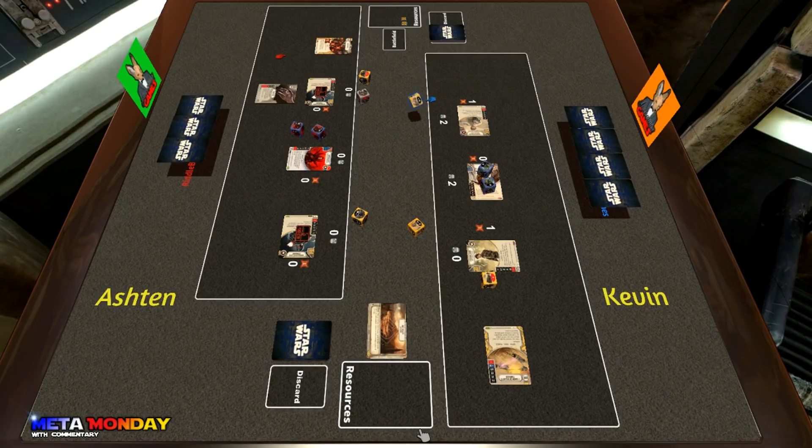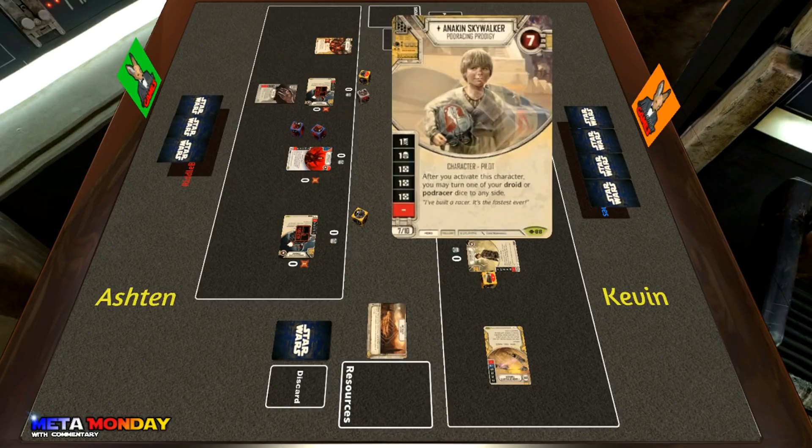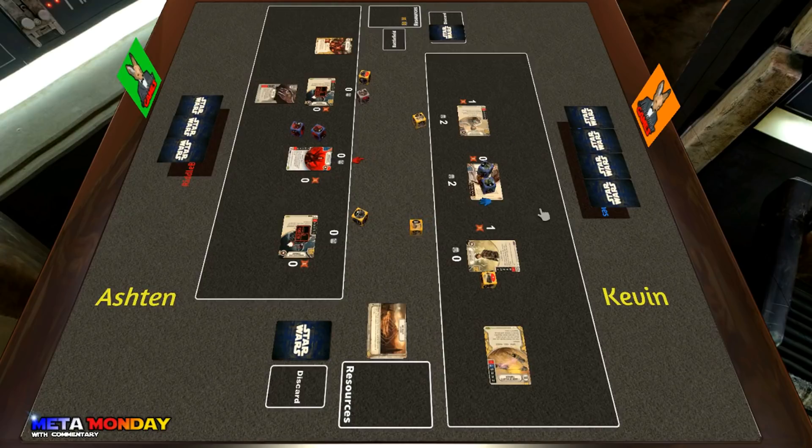Kevin rolls out Anakin Skywalker, getting the ability to focus a droid or pod racer, and he switches that pod racer to two shields. I think that's a pretty smart move considering Ashton's deck is looking to ping damage through. Ashton then takes the three resources from the Chance Cube.